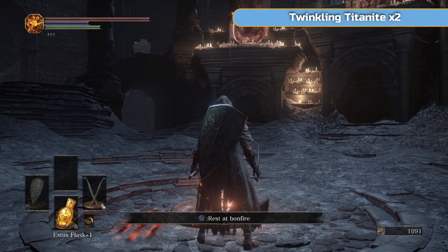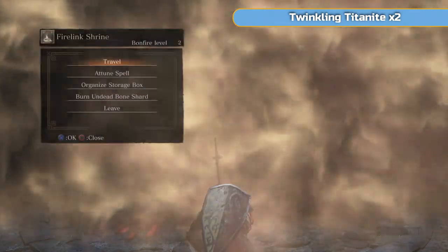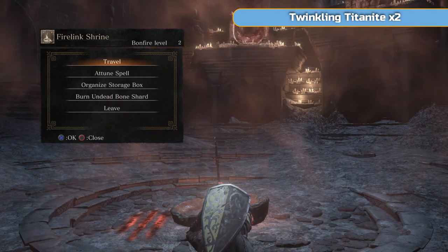Hi there, I'm Ben and welcome to part 5 of my full Platinum walkthrough for Dark Souls 3. We're off to Cathedral of the Deep, and we do actually have two choices of where to go now. We're going to do Cathedral of the Deep next. In a moment I'm going to go back to the Crystal Sages bonfire and go from there and carry on.